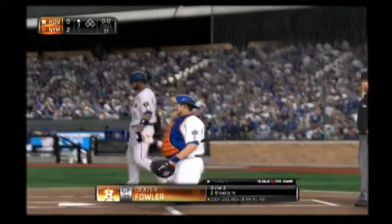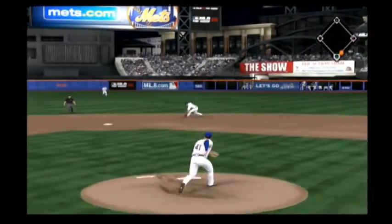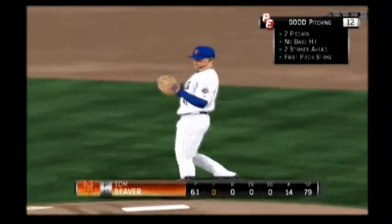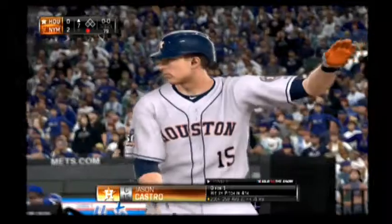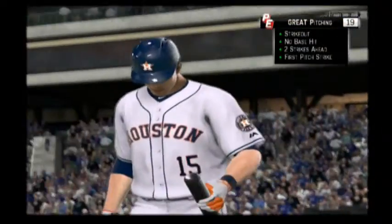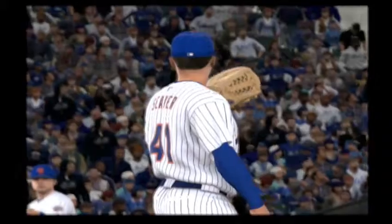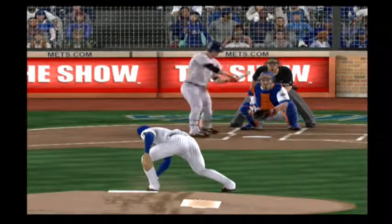Dexter Fowler will stand in to start the seventh with that big zero in the hits column. Murphy at second — an off-balance throw is in time as he takes one away. All I'm going to do is direct your attention to the hits column right there. He's seven outs away now. If you're a fan of pitching, this has been the game for you. These two guys have both been exceptional so far — just two runs total between both of them. And of course it makes a broadcast awfully happy because this game has flowed by.